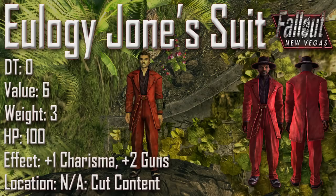Next up we have Eulogy Jones's suit with a damage threshold of 0, a value of 6, a weight of 3, an item health of 100, and effects of plus 1 to charisma and plus 2 to guns. It is not obtainable as it was cut content from the final version of Fallout New Vegas, which is a shame because this suit is pimping. Eulogy's hat however can be found in game and will be covered in the appropriate apparel headpieces video.